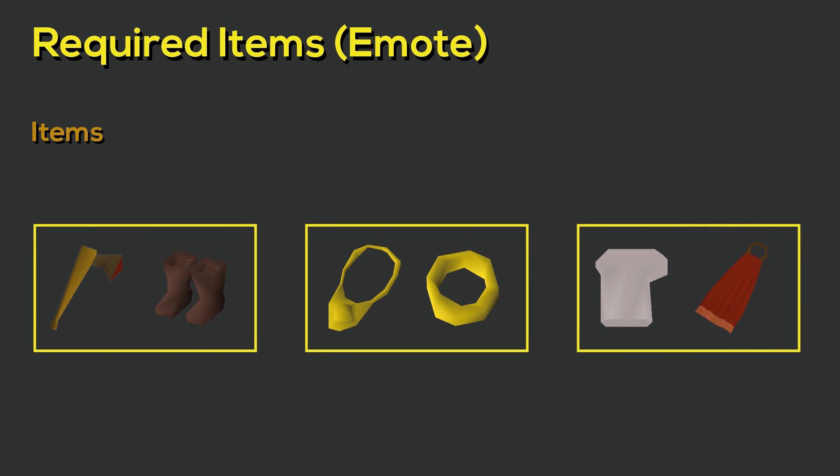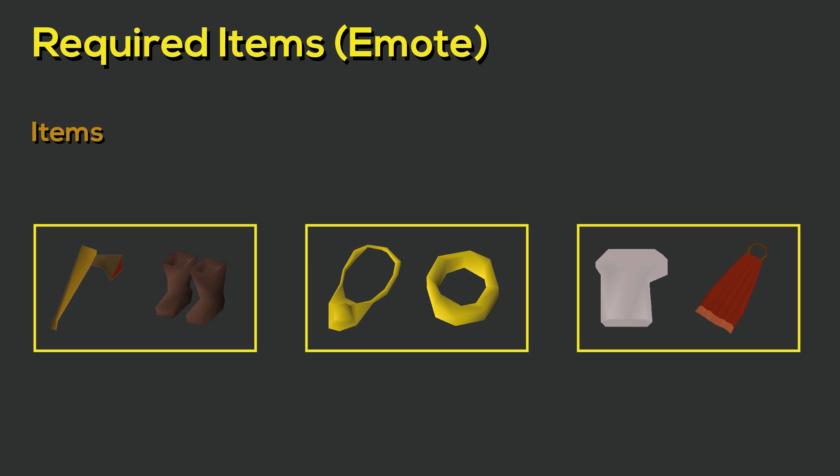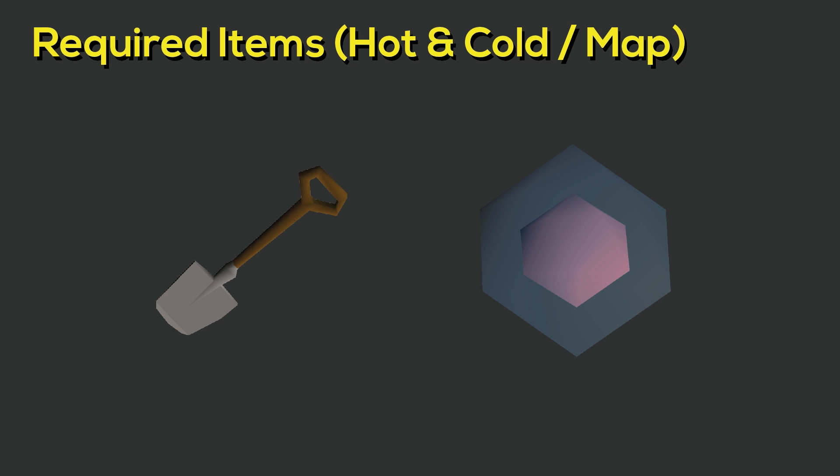In other cases you will have to perform an emote at a specific location, sometimes alongside wearing specific items — all shown on the screen right now. For emote items you will need a bronze axe, leather boots, gold necklace, gold ring, chef's hat, and a red cape. A spade and strange device are needed to locate and dig up hot and cold clues somewhere in Gielinor, and a spade is also needed for digging up treasure maps.